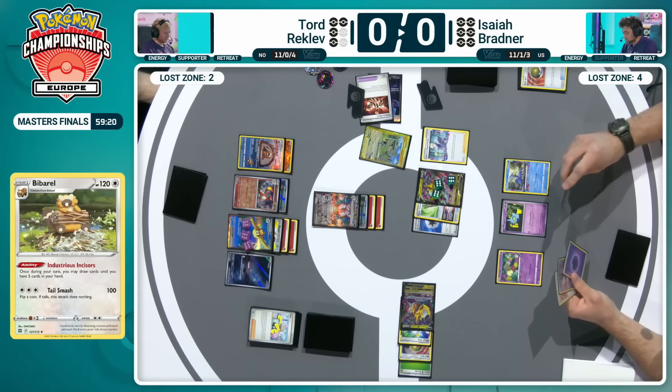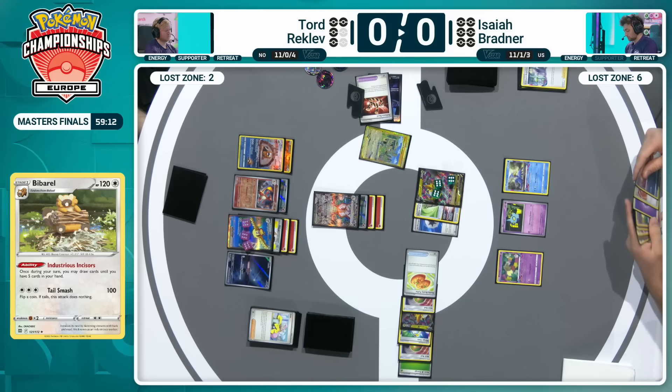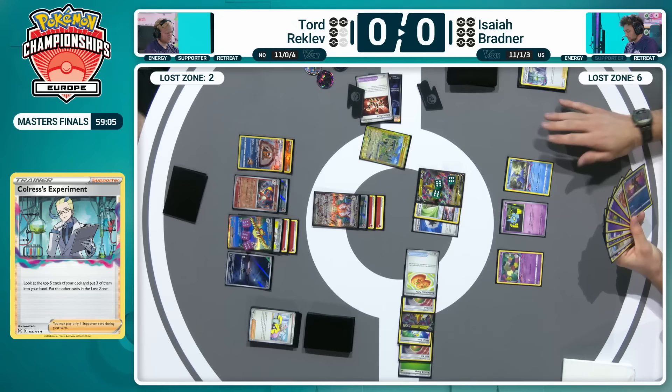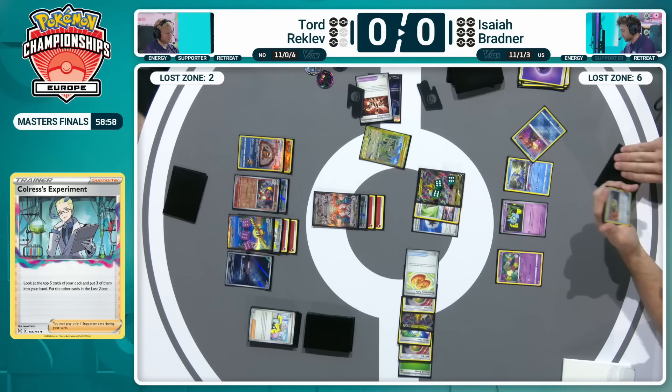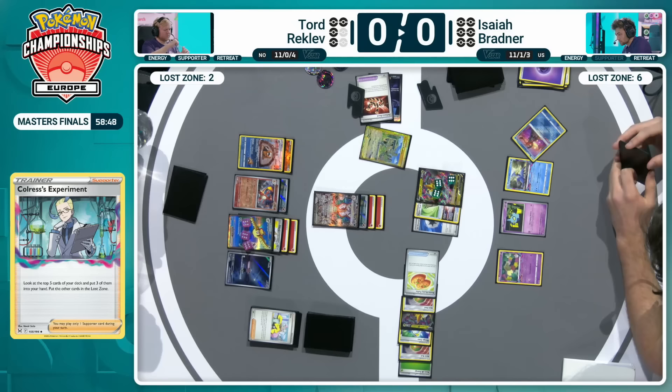The Cramorant experiment — that will put two more in the Lost Zone. With one Flower Selecting that would be enough. The Puppet Offering net was in the prize cards as well — that would have been a nice way to increase the Lost Zone count. The Radiant Greninja — an interesting card that you could often see being an attacker in Giratina, but the way Isaiah's built his deck, it's just here for that consistency. When a card's included for its fantastic attack and still utilized without the energies to do so, you know just how strong that card is.